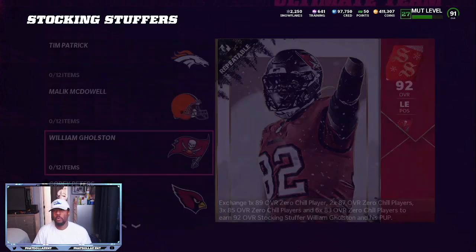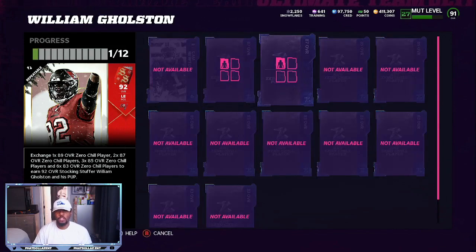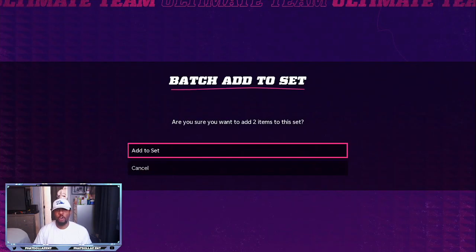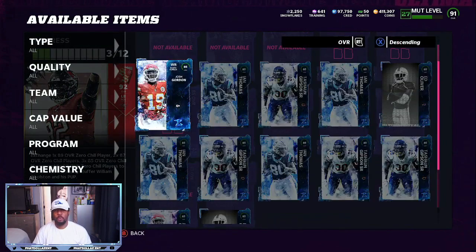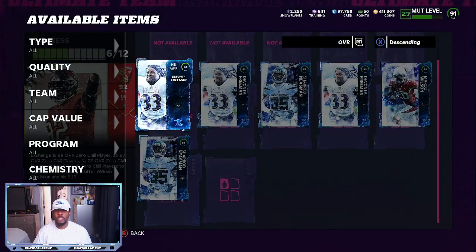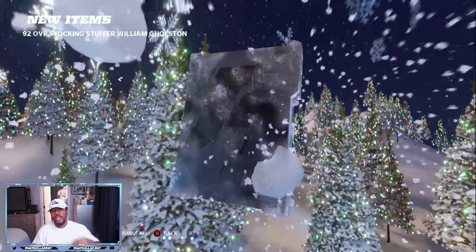Regardless of which set you choose, we've got our 89 overall in — we actually have two, so there's an opportunity to make two sets or sell everything off. We have eight 87 overalls and only need two of them, so all the other five or six are extra profit. You can sell them individually, roll them into snow to get closer to that 140,000 snowpack, or make yourself two sets. We have all the 85s we need — put them into the set. The 83s are the hardest to get; if you're one or two short, take your 78–79 overalls and turn them into 83s.